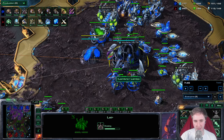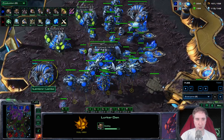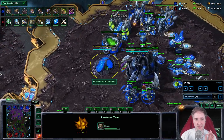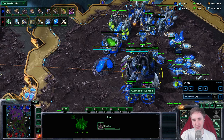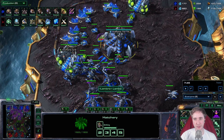The moment the Infestation Pit is done, start the Hive and Lurker Den at the same time — that's the next thing to watch out for. Also start plus two missile and plus one Carapace. The Lurker Den takes a little less time than the Hive, but this way it's easy to remember: Infestation Pit done → click Hive → make Lurker Den. Relatively easy.